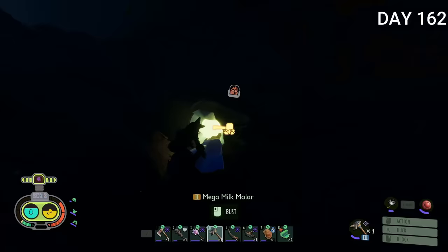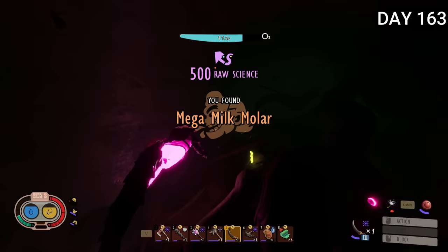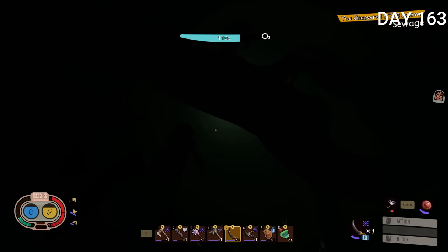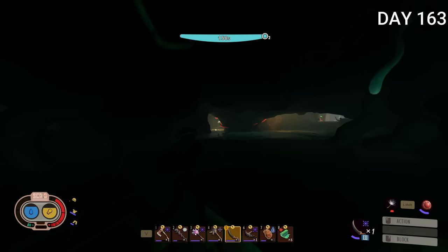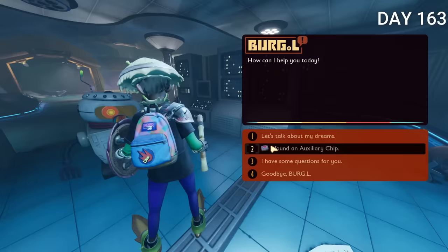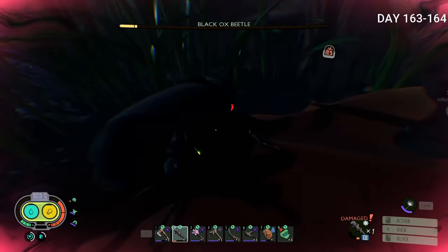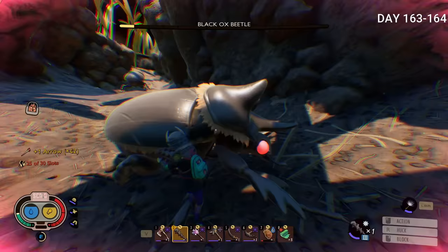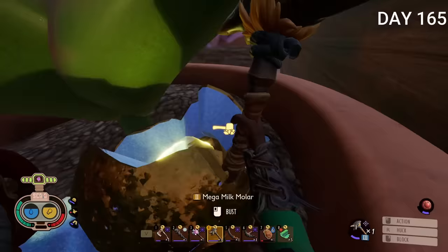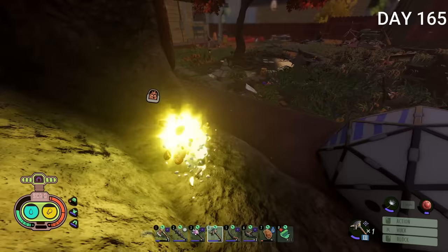The next day I got two mega milk molars. Day 163 I went down a pipe and got another milk molar. In the depths of the pond there was a key that opens a chest with a mega milk molar, and inside the chest there was also a chip I could return to Burgle. Turning in the chip let me craft better fin flops, allowing me to go even faster underwater. From day 163 to 164 I spent the entire time killing as many ox beetles as I could. Day 165 I went up by the flower pot on the porch and got a mega milk molar there, and continued building my ramp on top of the wheelbarrow — up the handle there's a mega milk molar and a field station.